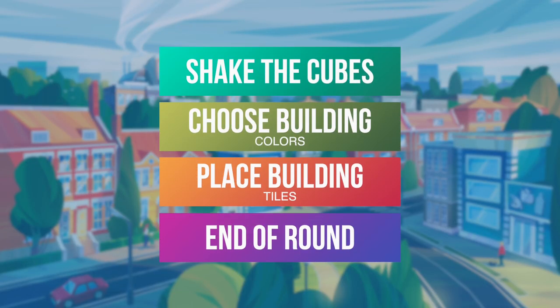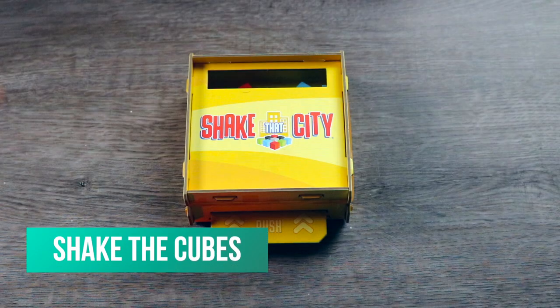Shake That City is played out over 15 rounds. Each round consists of four phases: shake the cubes, choose building colors, place building tiles, and end of round.